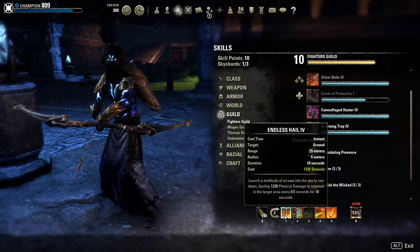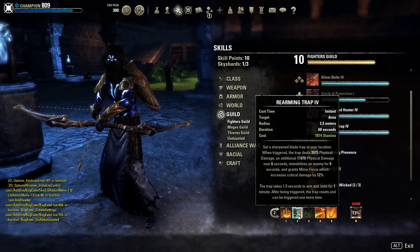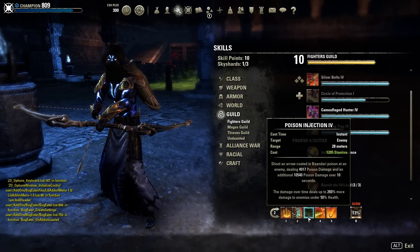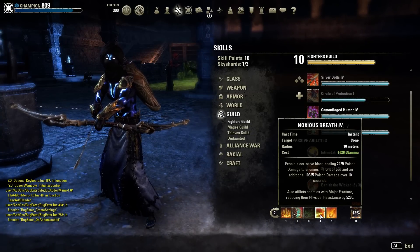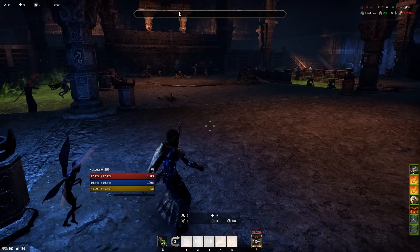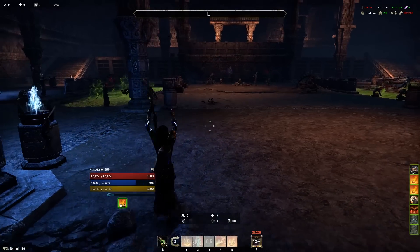Endless Hail gets empowered by the Maelstrom Bow, so it's incredibly strong - basically our strongest skill. Rearming Trap is also a must-have: it gives Minor Force and deals a massive amount of damage. Poison Injection can also be empowered by the Maelstrom weapons, so it's a must-have. Noxious Breath isn't usually a must-have, but after I use Poison Injection I use this and then immediately weapon swap - it's essentially animation cancelled with the weapon swap.